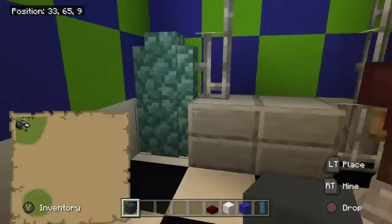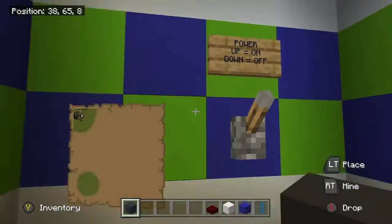Over here's the parts room, got Foxy with it, power switch — I'll show you what that does later.